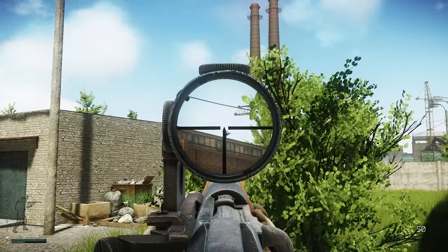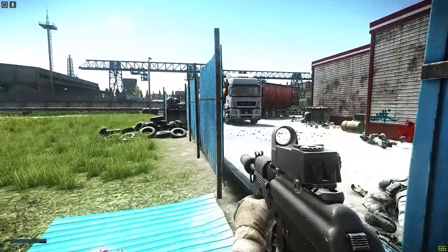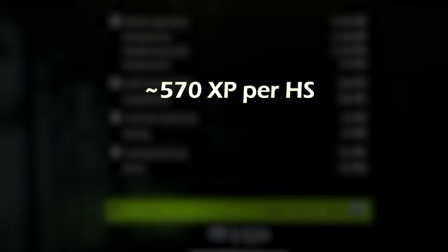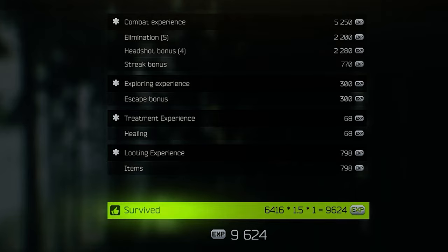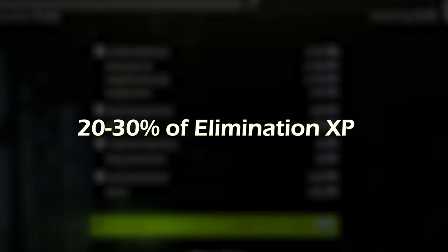So farming scav snipers with a Mosin, for example — because that thing is a freaking laser — is amazing for gaining experience. This is again dependent on your enemy; Reshala and the boys give you way more. They can get you up to 600 XP per headshot, and that's how you can get 1,000 XP per kill. Then there is the streak bonus, which I have no idea how it actually works, but it seems to be around 20-30% of your kill XP. Basically the more you kill, the more you get there.